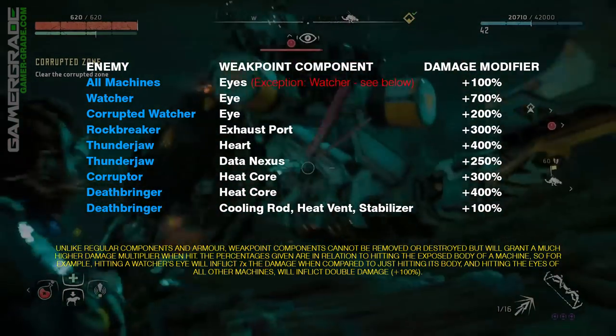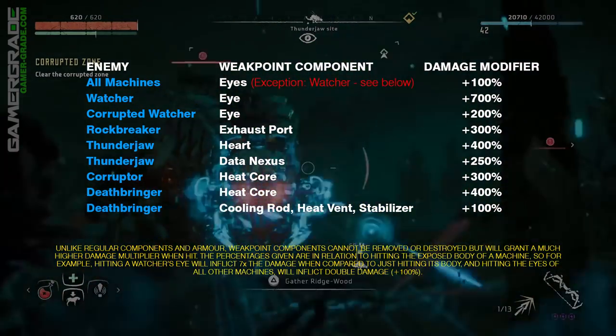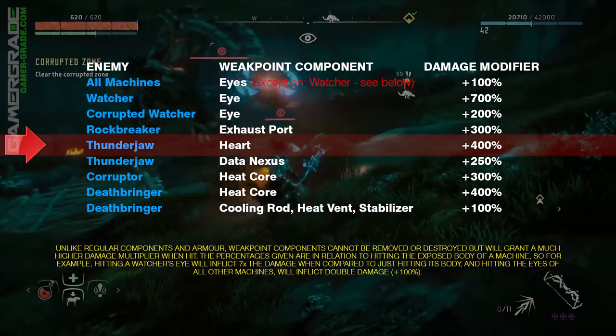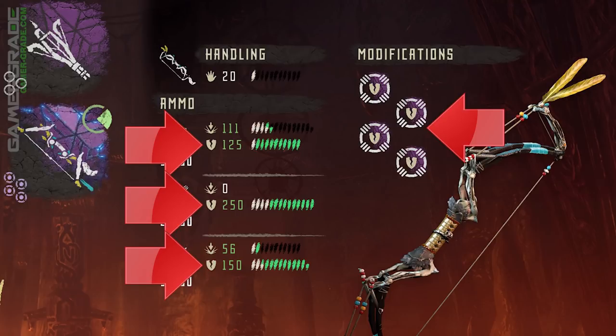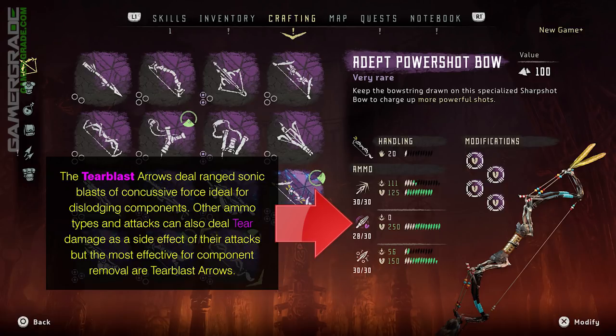Examples of weak points include the exposed heat cores of corruptors and death bringers, the eyes of all machines especially watchers, the exhaust port of a rock breaker, and the heart and data nexus of a thunder jaw. Unlike regular components, these weak points cannot be destroyed or removed, but hitting them will multiply your basic damage output by up to 700% in the case of the watcher's eye and 400% for the thunder jaw's heart. Tear attacks deal no physical damage of their own, apart from a preset amount for tearing off components. Instead, tear deals ranged sonic blasts of concussive force to dislodge exposed components from machines without destroying them, allowing you to harvest the valuable resources inside. Tear is also very effective at removing protective armor plates from evolved machines, leaving them susceptible to attacks once removed.